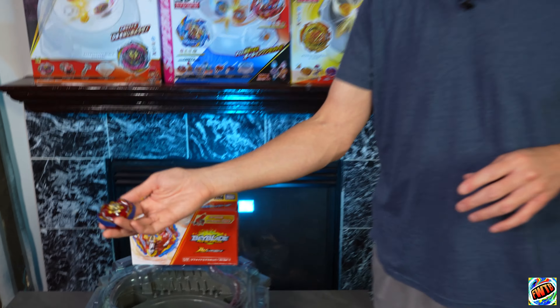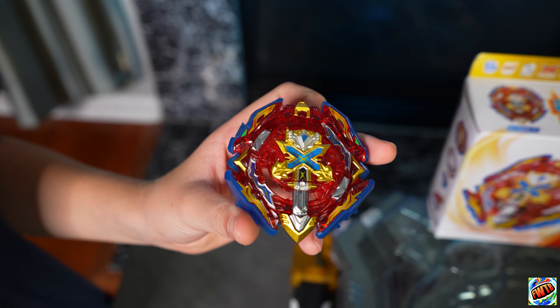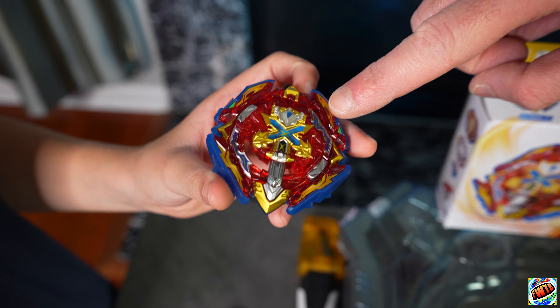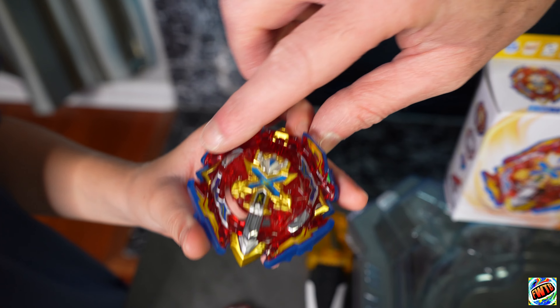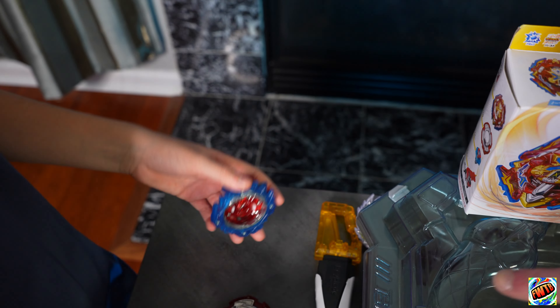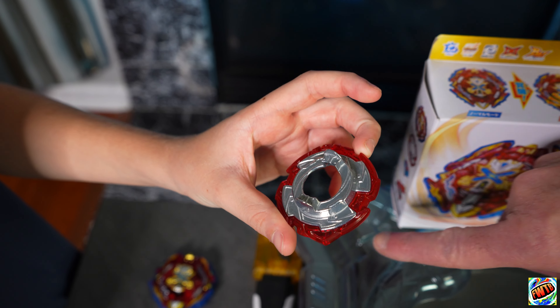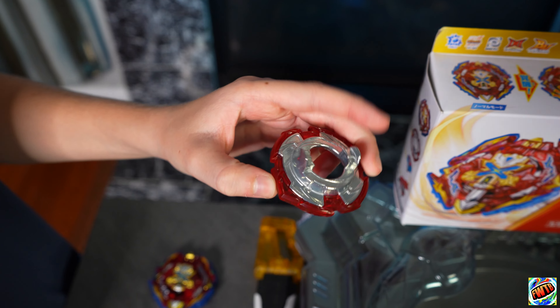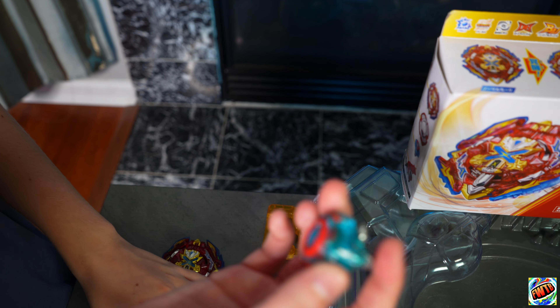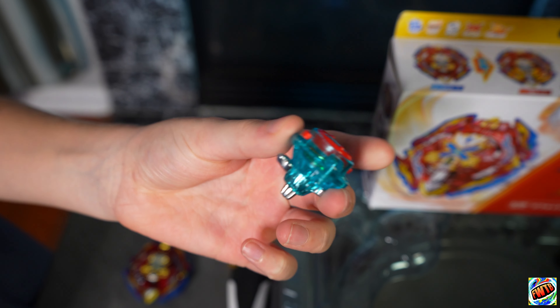Let's take a look at the parts. Our core is Excalibur, our bu-blade is Xiphoid, and then our armor underneath is 1. Our forge disc is looking really cool. Xanthius has a cool gimmick that locks with the bu-lock with the actual core, and our performance tip is Sword Dash.